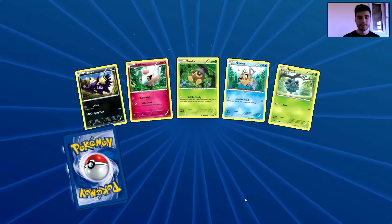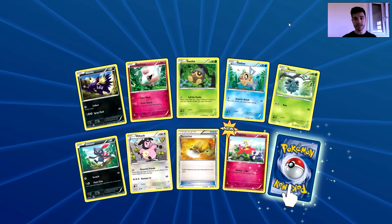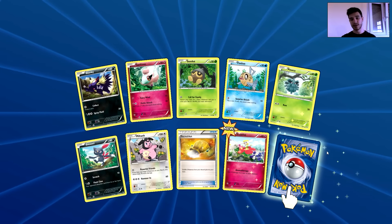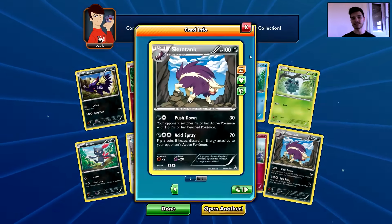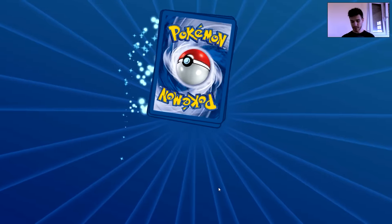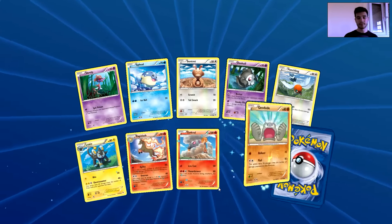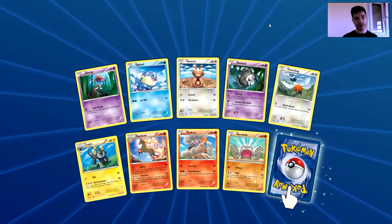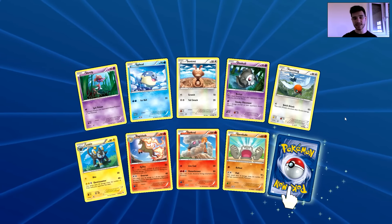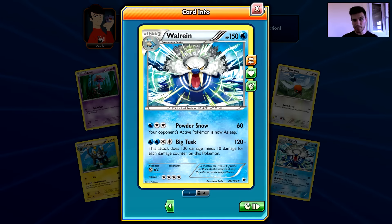Two more packs to go for this video. We have a Stunky, Spritzee, Seedot, Phoebe, Pancham, Snubbull, Milktank, Sacred Ash, Flabebe — and the rare is a Skuntank. And last pack in this video — come on, give me one ultra rare, something good please! We have Scatterbug, Sentret, Fledgling, Laxio, Rapidash, Torchic, Geodude, and the last rare is Walrein. Terrible pulls, very bad pulls.